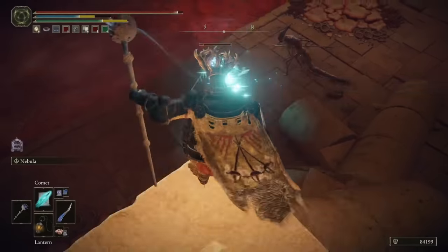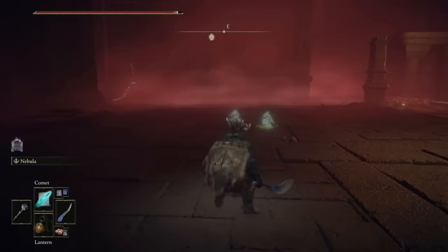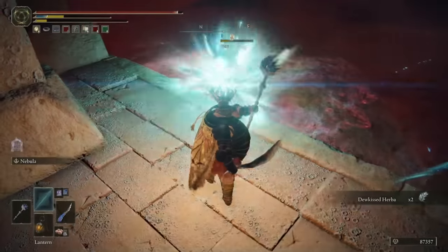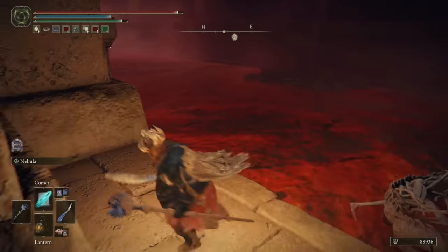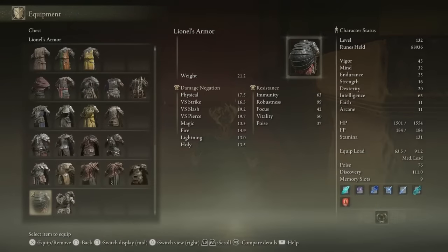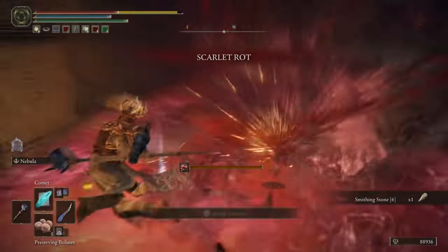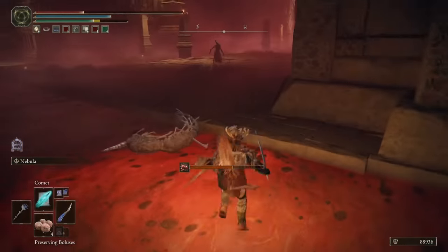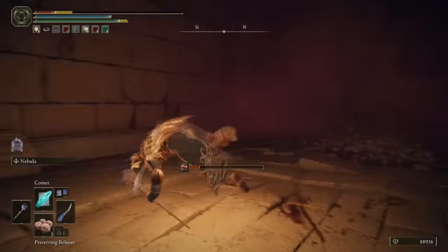There's a bunch of Kindreds of Rot in this area, so be super cautious taking them out, because they are bastards. Before we progress further west, we're going to do a 180 and run back this way. There's another Kindred to take out, and then you'll see two items at the end of this little river. It's at this point I realize how ridiculous my character looks and I sacrifice a little defense, because fashion souls always wins. The second I do that and go grab the Smithing Stone 6 and Smithing Stone 7, an Ulcerated Tree Spirit — or more accurately a Putrid Tree Spirit, since he inflicts Scarlet Rot buildup — bursts out from underneath me.